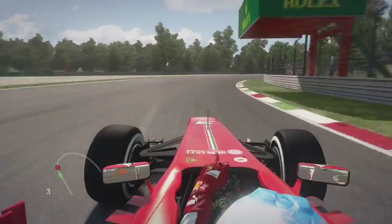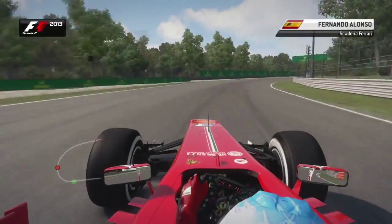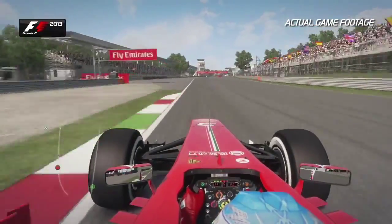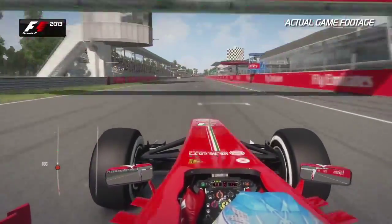A lap of Monza — here we go. A lap of Monza, the fastest track we visit all season. Make sure you've got a good balance in this lowest downforce configuration track throughout the entire F1 calendar.